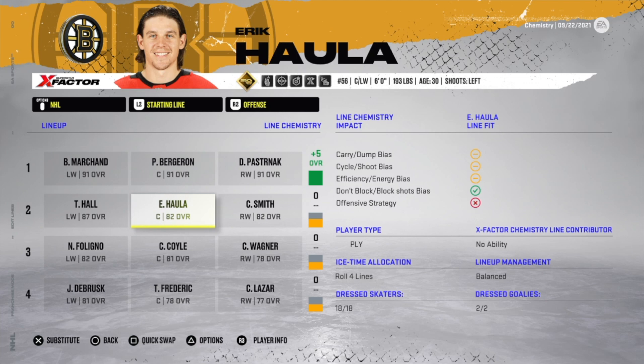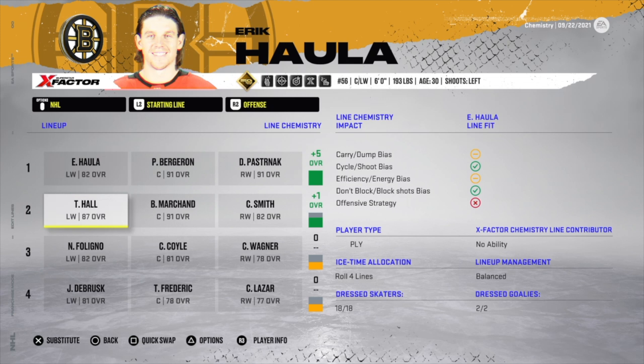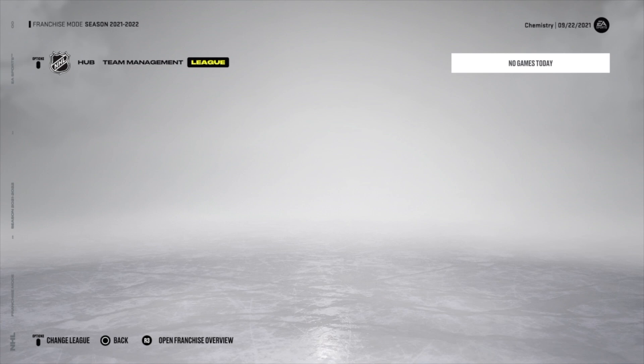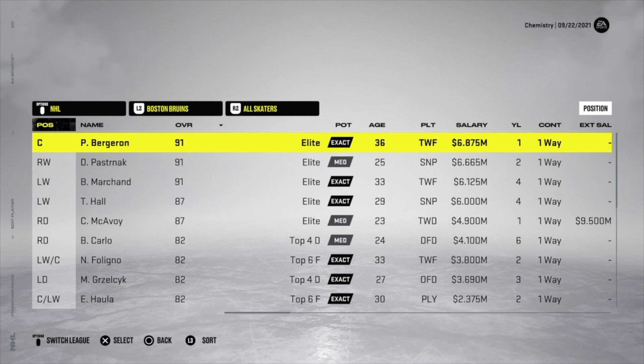Now, Eric Haula has some x-factors I added myself — he doesn't actually have all those. What I wanted to illustrate is: putting him on the first line with those x-factors maintains the plus five. In fact, Brad Marchand coming down to the second line gives that line a plus one — this is solely due to x-factors. X-factors in NHL 22 are something you can add or remove from a player.